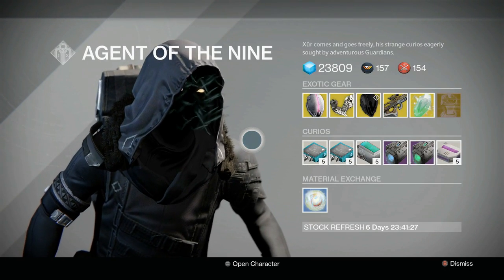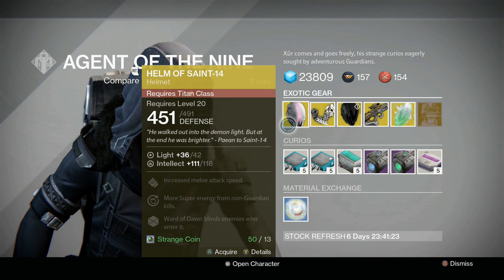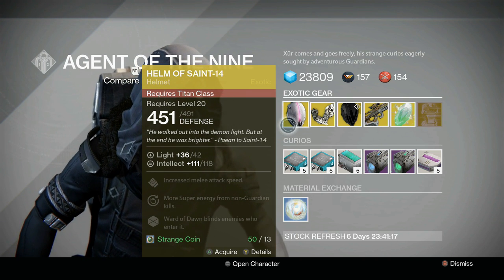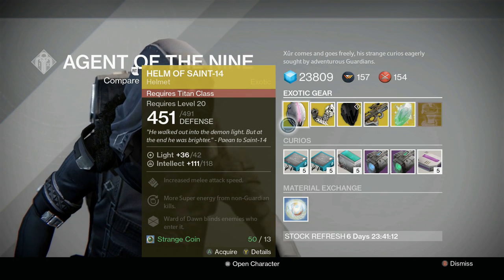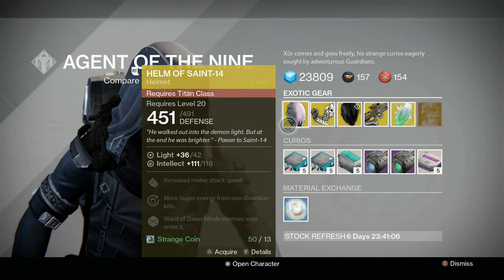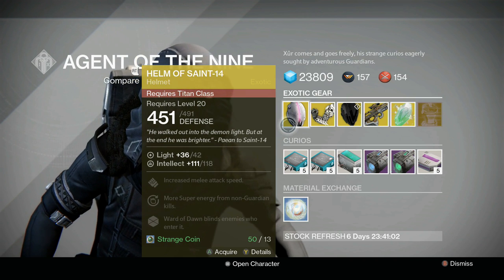Nothing new this week, but let's take a look. We've got the Helm of Saint-14 with an intellect roll of 118, which puts it as the highest that Xur has sold — so it could definitely be an upgrade. This one's fun because Ward of Dawn blinds enemies who enter it, which is really interesting for PvP and can have some use in PvE as well. If you're a Titan who likes to blind people, it's a great pick-up.